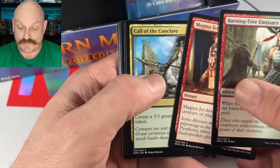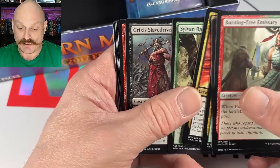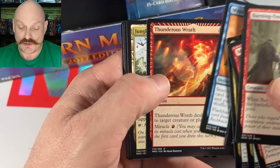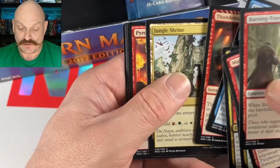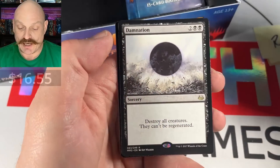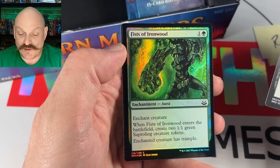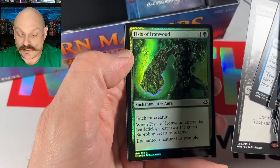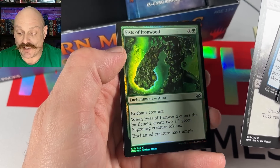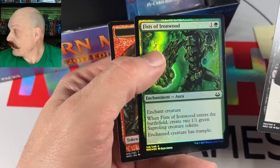Burning Tree, Magma Jet, the Bomber again, Slave Driver, Thunderous Wrath, Jungle Shrine, Pyroclasm, Compulsive Research. Mike — good hit — Damnation! Beauty, man. How about Fists of Ironwood in foil? It's kind of like the card from Tyvar — Tyvar's fists. Nice Damnation, Mikey.